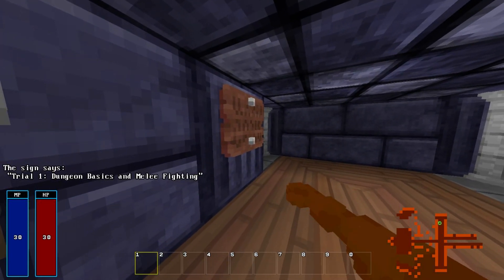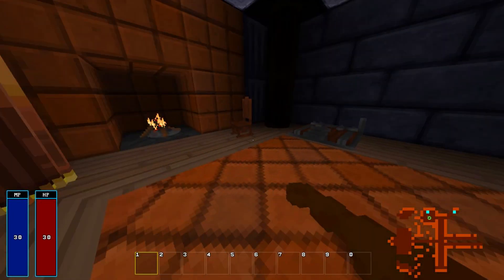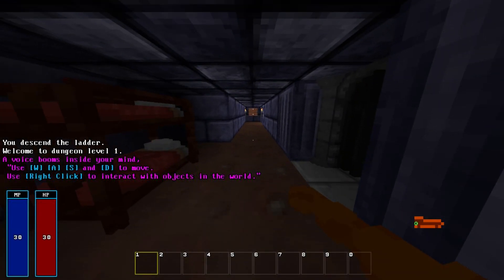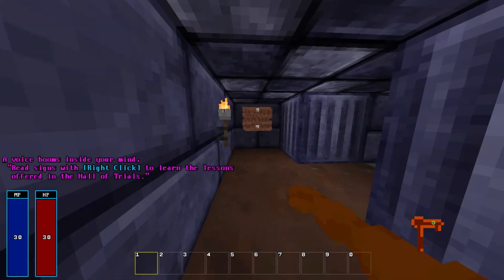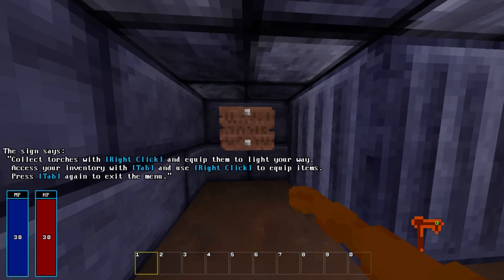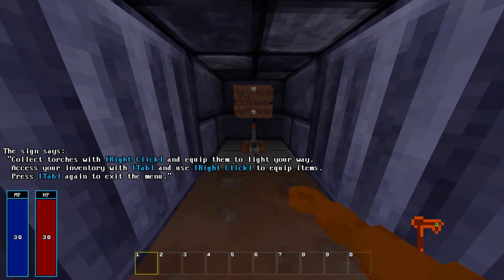Trial 1: Dungeon basics and melee fighting. Use the movement buttons to move. Use the interact button to interact with objects in the world. Read the signs using the interaction button to learn the lessons offered in the Hall of Trials. Collect torches with the interact button and equip them to light your way.